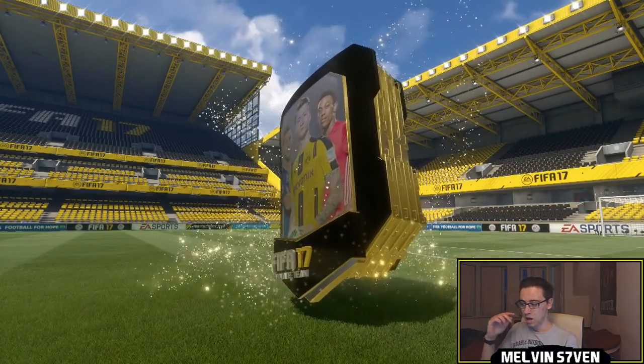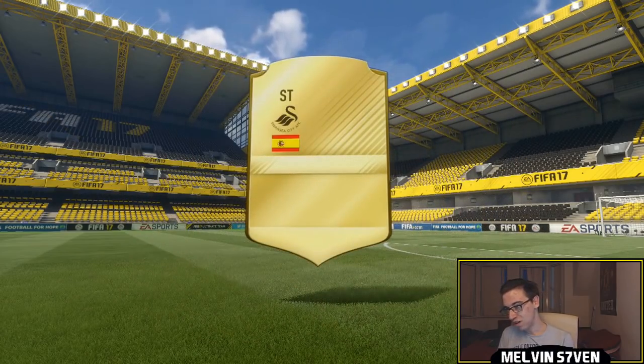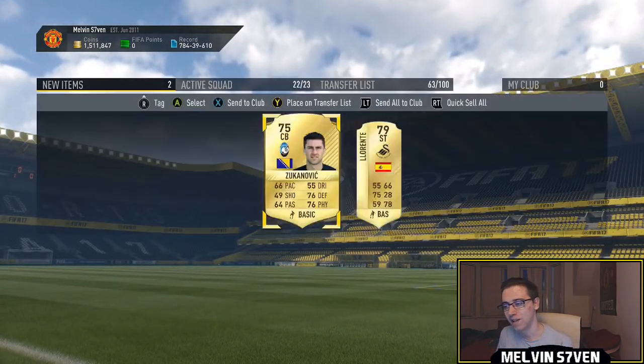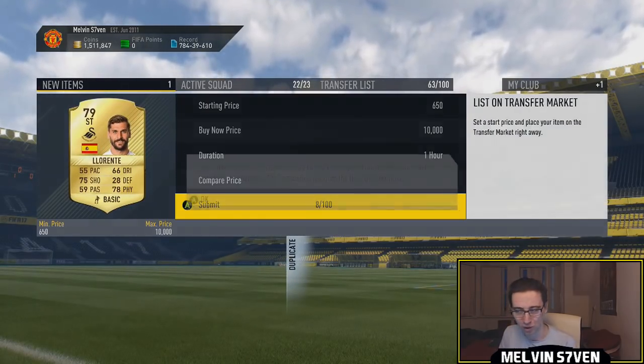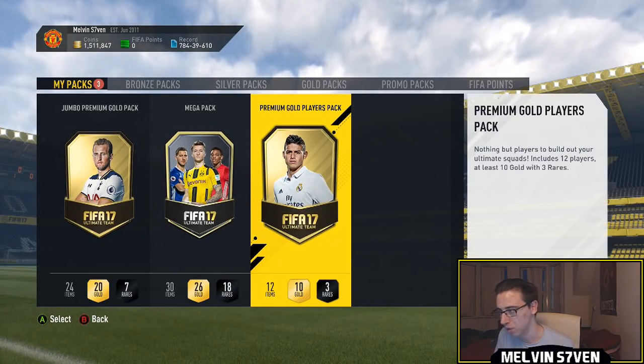2 rare players pack next. Not a walkout - that flare wasn't that good. Good striker, I thought it was Lucas Perez but it's not, it's Laurenti. Not great. I've already got him anyway so I'll just list him. Might be going for a couple hundred coins more because he's almost the rating you need for the marquee matchup.